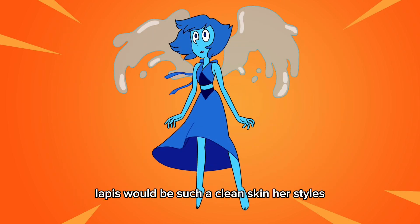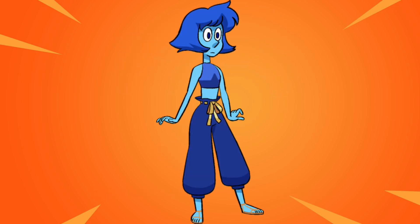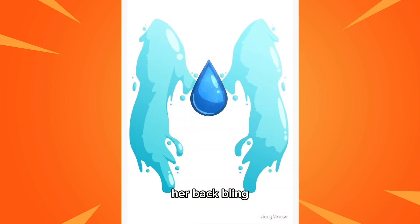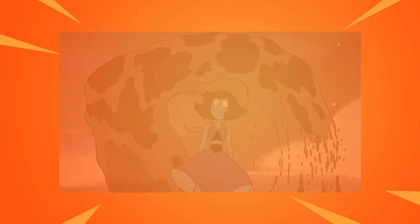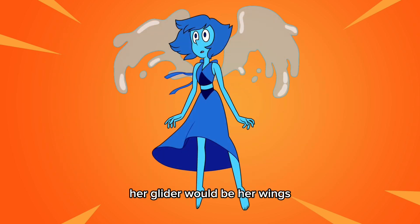Lapis would be such a clean skin. Here are her styles. They could have the bat be a pickaxe, along with her back bling and her other pickaxes. It could also be cool to have her hand as a pickaxe — it could work with the animation being water coming out from her hand. Her glider would be her wings.